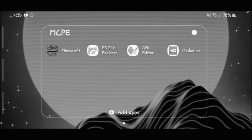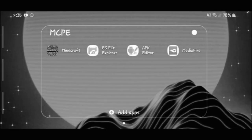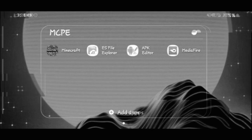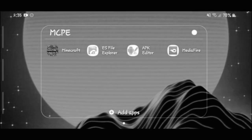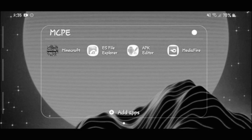I want to mention that if it's your first time using ES File Explorer, when you first delete Minecraft it should give you the option to back up your files right before you delete it. But if you don't trust that, you can always make a duplicate of your Minecraft files just in case. Just wanted to quickly mention that option if you're worried about your worlds.